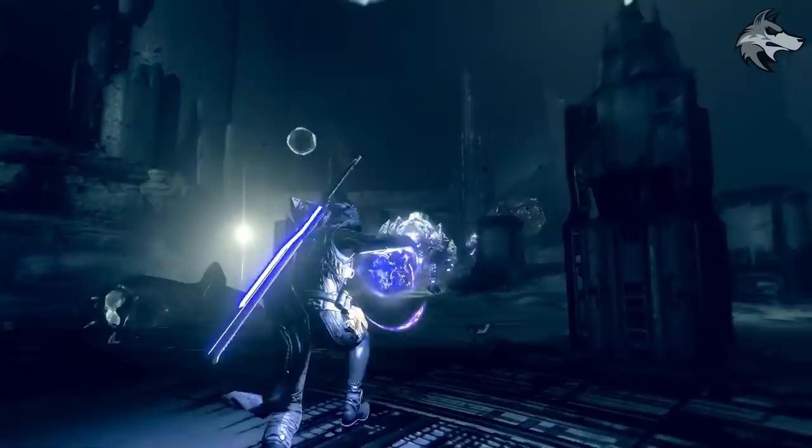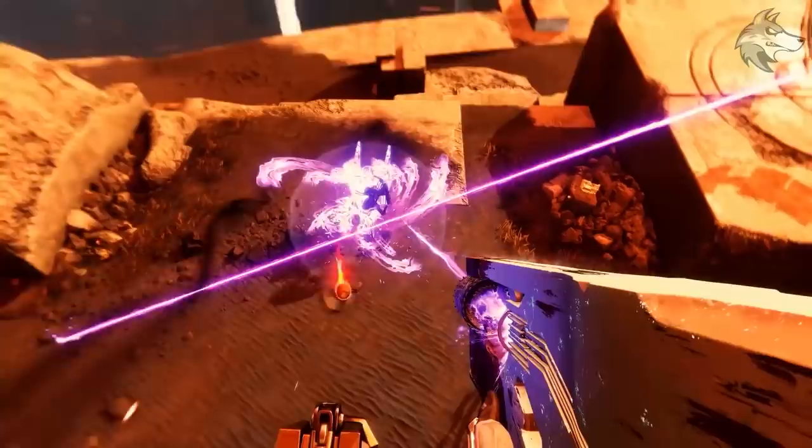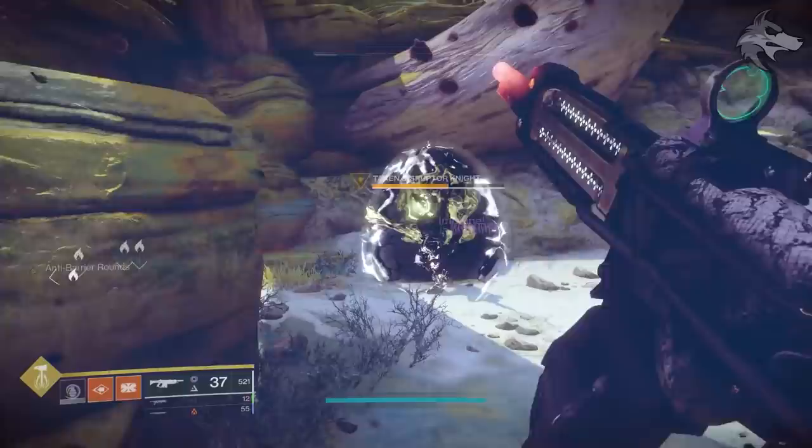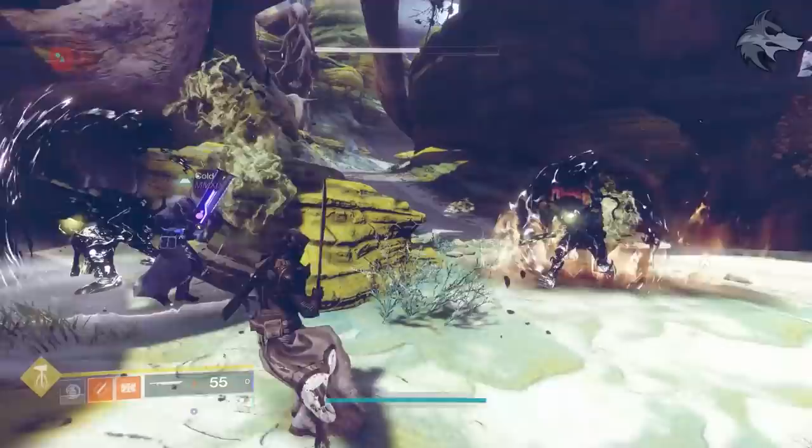From a couple of the trailers, we have seen Ruinous Effigy in action and we know a few things about its perks. But as a quick heads up, there is going to be a section to kill a bunch of Savathun's marionettes, and you may have noticed these enemies spawning inside of the contact public events. It's possible that in the process of completing the quest we'll have to run contact events a few times, but until a couple of days ago me and my clan were thinking this could take quite a long time.